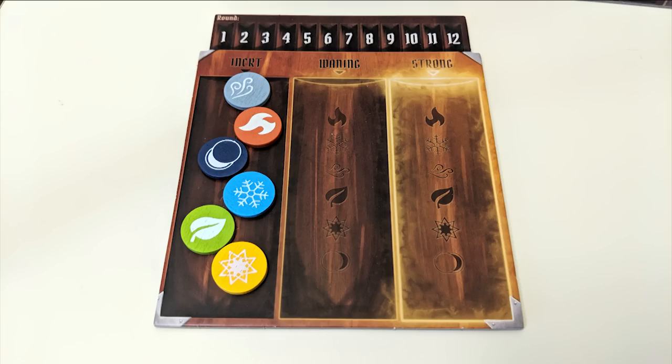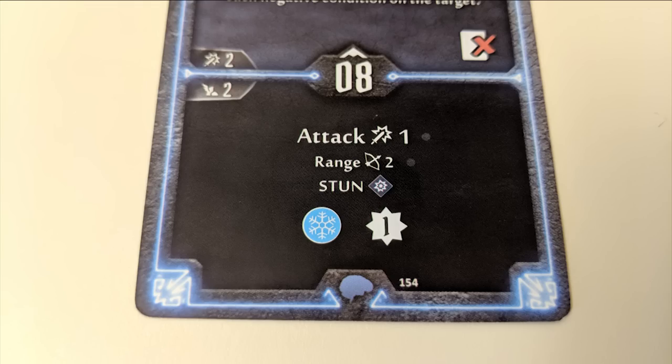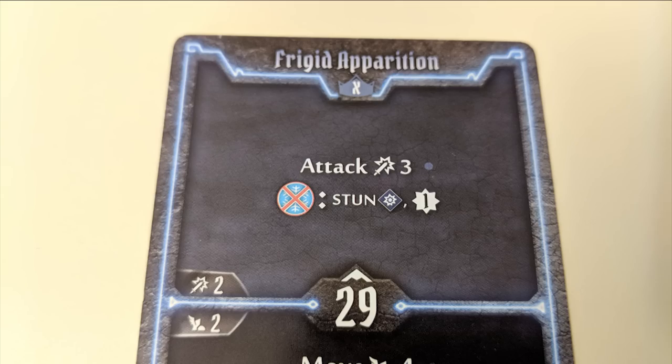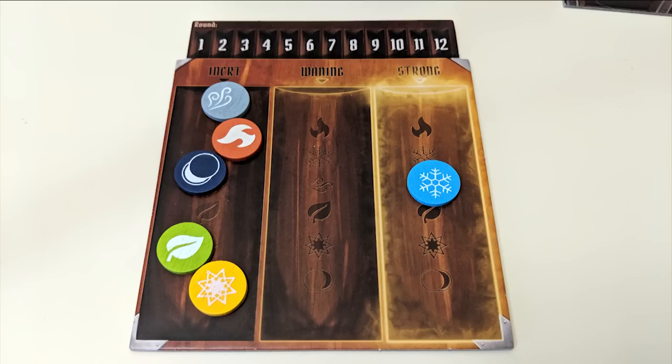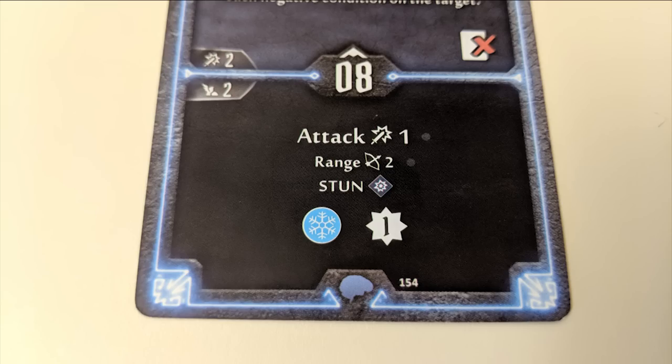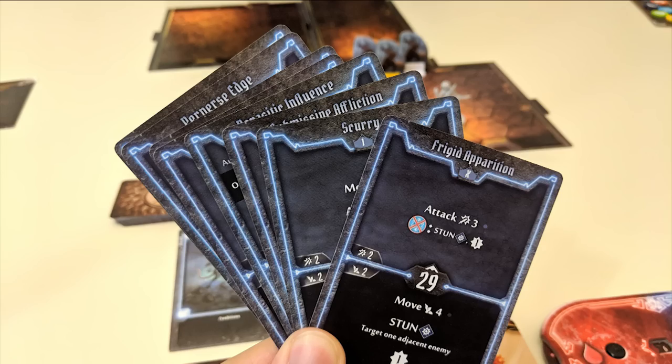Something else you'll need to be aware of are elemental infusions. This elemental table will help you keep track. If any of your actions feature a symbol matching one of the elements, then using it will result in moving that element token into the strong section of the table. Then, later, if you have an action featuring an element symbol with an X through it, that means you get an extra bonus of some kind if said element is in either the strong or waning sections of the table when you use that action. Elements move one space to the left at the end of each round. A player cannot both infuse and make use of the same element on a single turn.